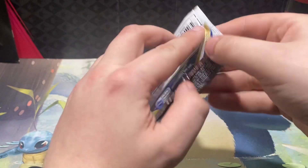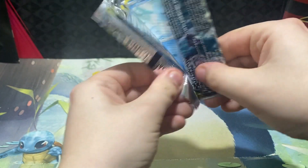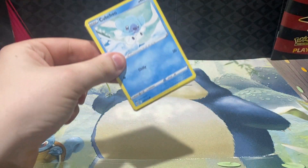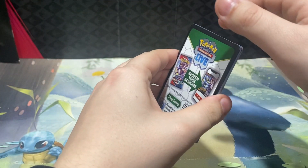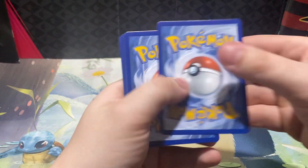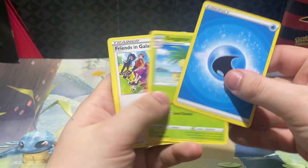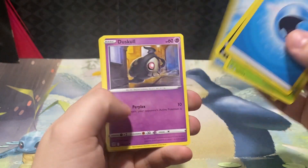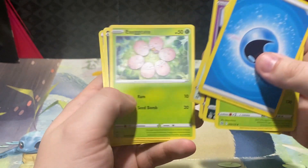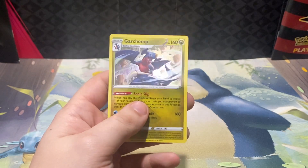We have our Brilliant Stars pack. Arceus Alt Art will be your main chase in this one. Cards are: Revile, Cubchoo, Duskull, Farfetch'd, Exeggcute, Grimer, Barry, and a Garchomp hollow rare.